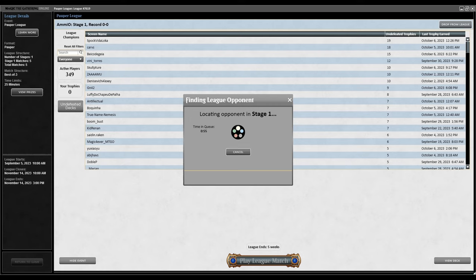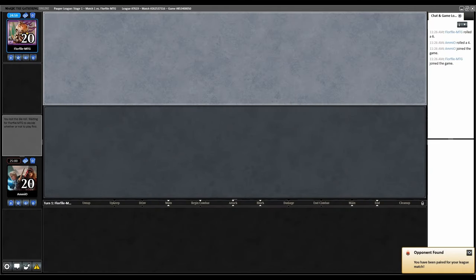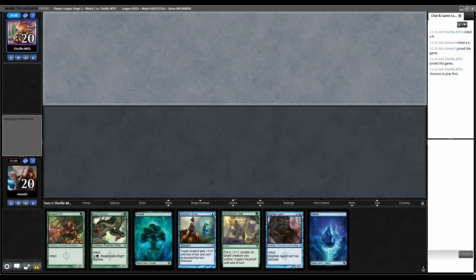Does this format feel fresh and more competitive compared to Legacy and Modern? Yes. Name Sticker Goblin aside, there isn't all the stuff that's ruining those other formats. Because of the texture of the format and not having access to rares, you get mostly decks that are synergy-based or at least built around putting something together. You typically don't just have one big threat. The hand looks great — we've got Infectors, Protection, and Pump Spells.